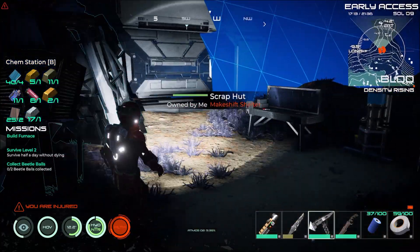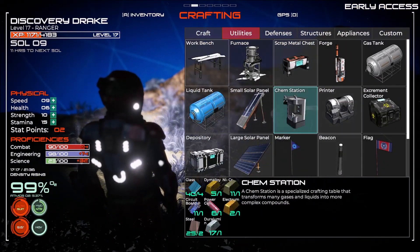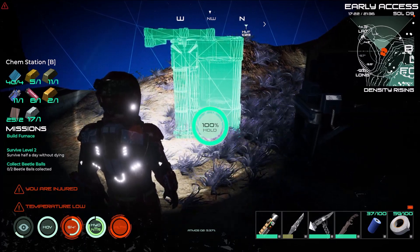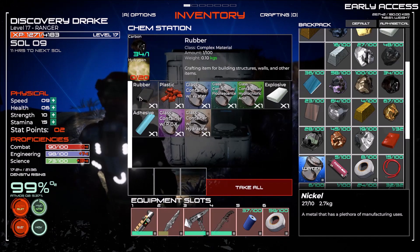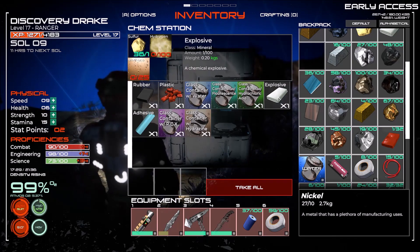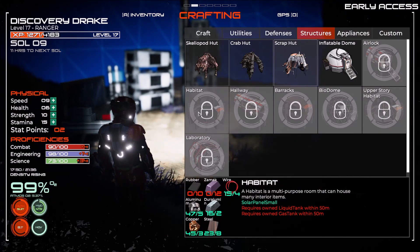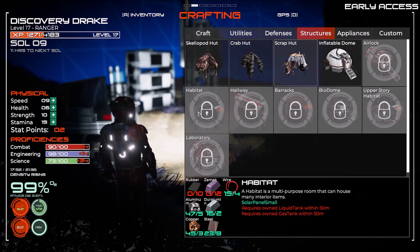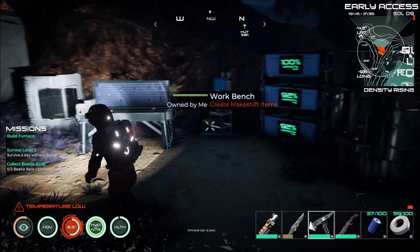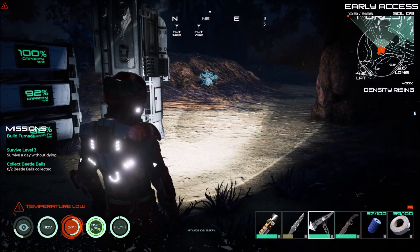We've got plenty of range for our purposes. Chem station — let's see what this builds or lets us build. Rubber, plastic, adhesive. We're going to have to do the liquid tank and the gas tank before we can build and start building our habitat. Actually, you know what folks, what I'm going to have to do is deconstruct everything and move it over to where I'm going to build my base, since we're at the point where I can start putting that together.